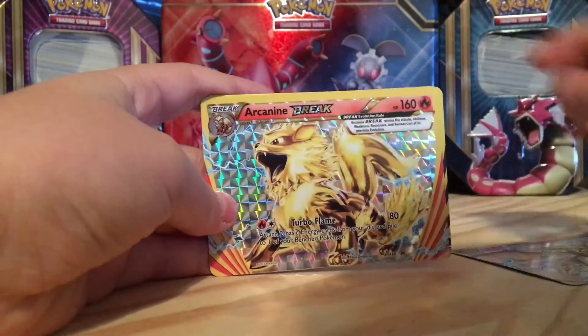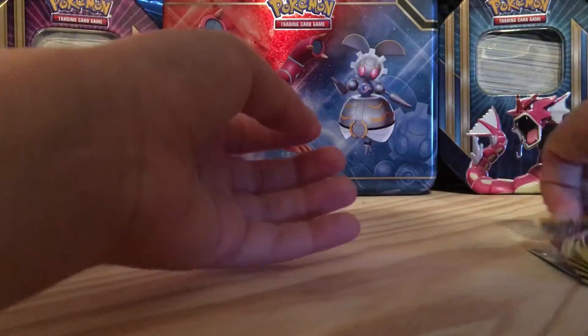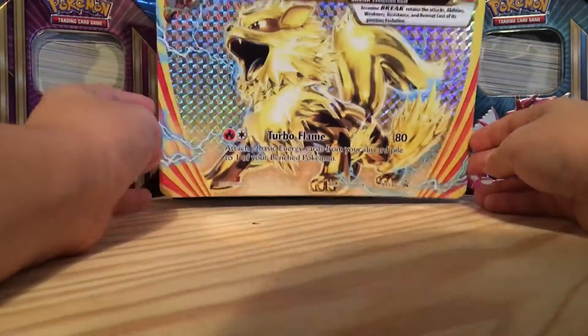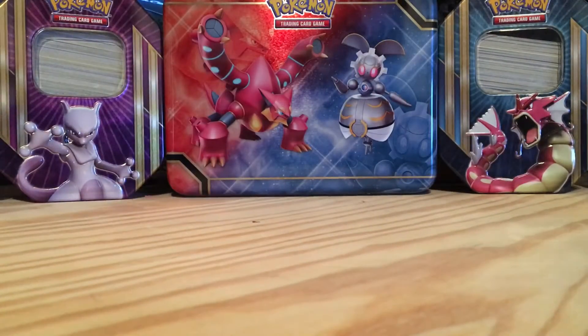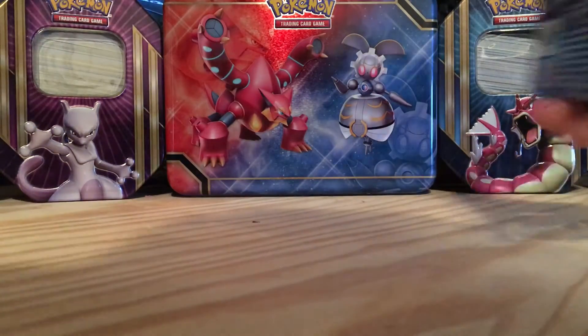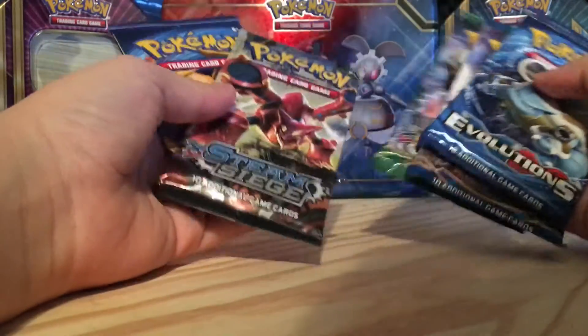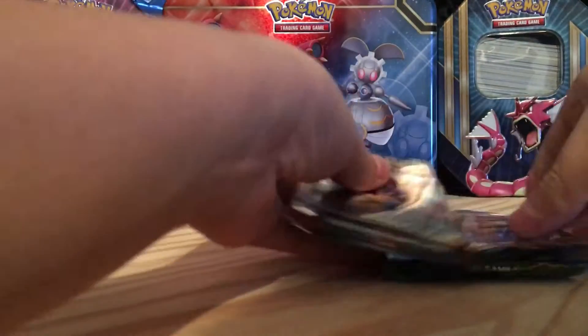It comes with five packs: two Evolutions, Steam Siege, Breakpoint, and a Phantom Forces. Here are all the promos — you have a Crobat, Arcanine, and Mandibuzz. Those are really nice cards. And a huge jumbo card — look at that thing, wow, that's so cool! Then you have the five packs, and I'm going to start off with Steam Siege and work my way down to Evolutions because I love doing Evolutions last.